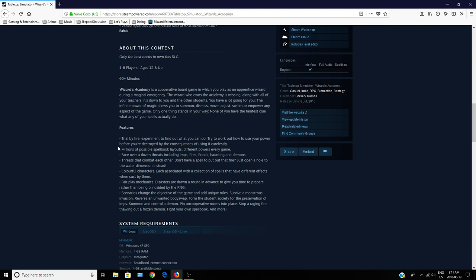Basically, some features of this game: it's like a trial by fire. You have to experiment to figure out what you're supposed to be doing. You have spells but you don't know what to actually do. You have millions of possible spell layouts, a dozen threats like imps, fires, floods, and other stuff to deal with. The threats can interact with each other — an imp will go after fires and floods if nearby, a troll will eat an imp, demons will eat trolls and imps, and there's stuff that will kill demons as well.